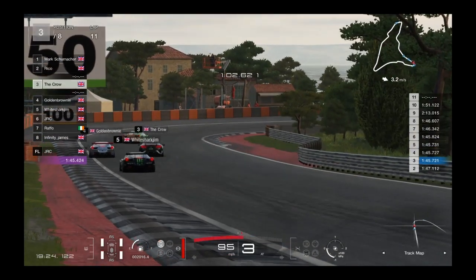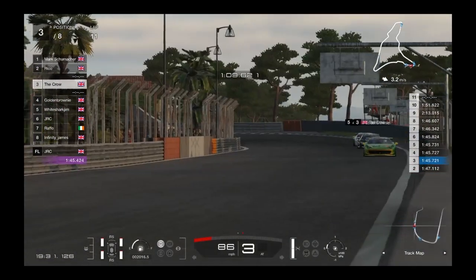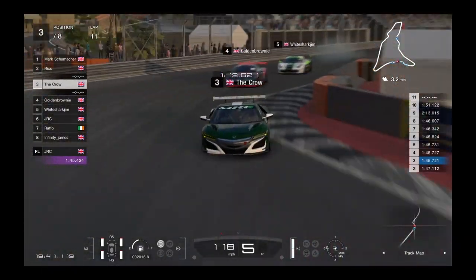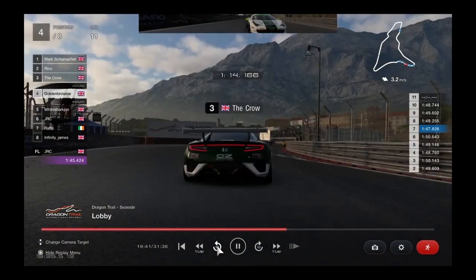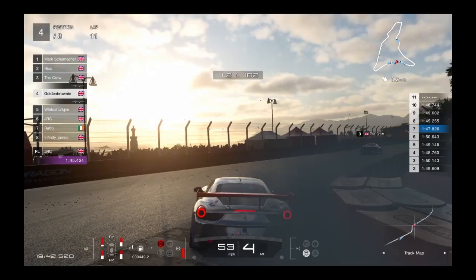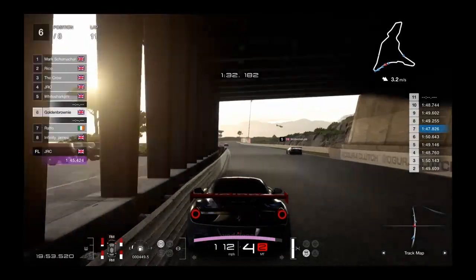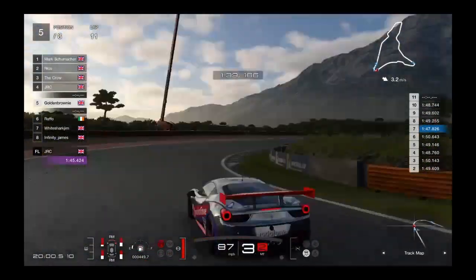White Shark Jim right behind too — going to be able to get a lunge into the hairpin. He dives on the inside and makes it stick! But Golden Brownie touches the wall slightly in fourth. White Shark right behind through the chicane of death — there's contact! Golden Brownie gets a push from White Shark braking for the chicane. JLC goes past. White Shark pulls over to the side to let Golden Brownie past — but Golden Brownie then loses it! Costly mistake from White Shark Jim.